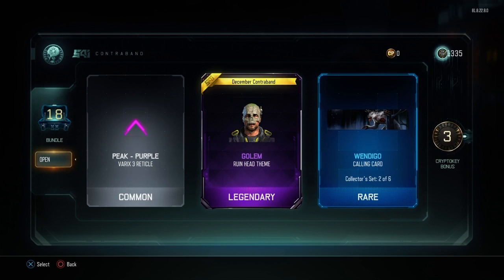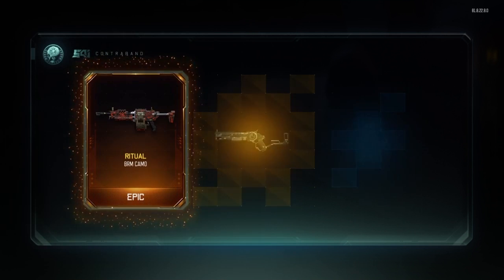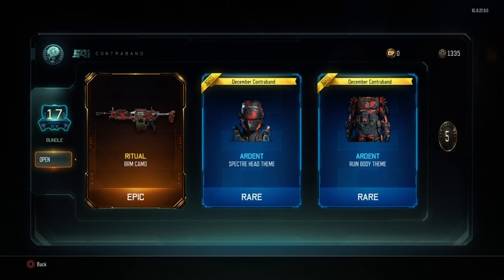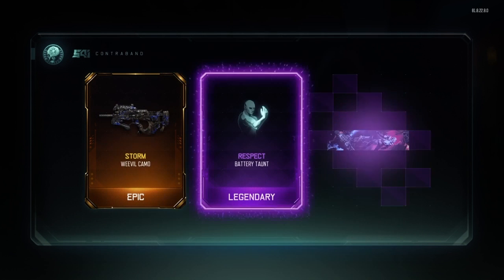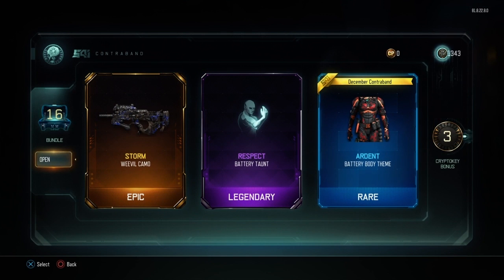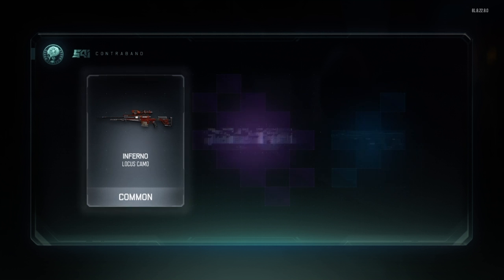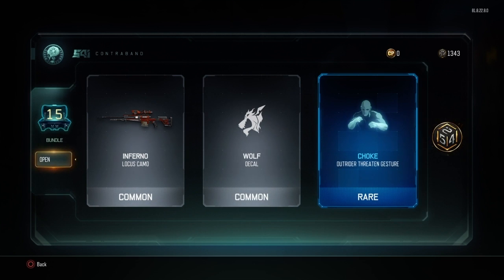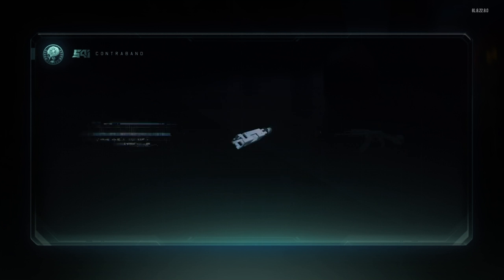Oh shoot, is that — we got a Ritual. Storm, okay storm. I do like the storm camo. They do need to update the storm camo though, make it more brighter. See how they did the dark matter camo, it was really dark — I guess they can't make it even better.